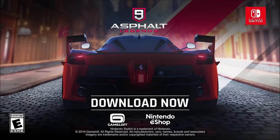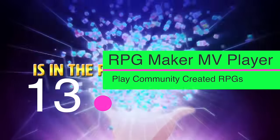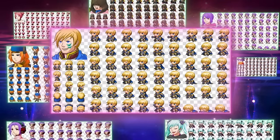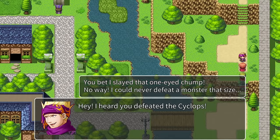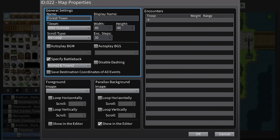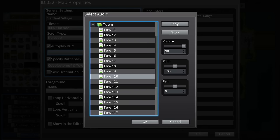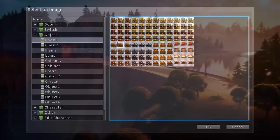RPG Maker MV isn't free, but RPG Maker MV Player is — and we think this is a rather cool addition to the eShop. It basically allows players to play other people's creations made using RPG Maker. If you haven't checked out our demo of Switch Watch Quest yet, what are you waiting for? Yes, we made a game based on us for you to play. There are many other creations to enjoy too — sure, some are very rough, but there are some gems. So take a moment, download it, and check out some really nice little RPGs.